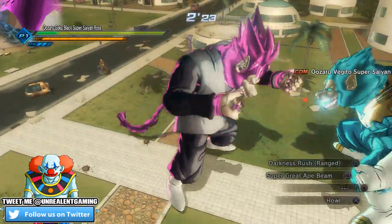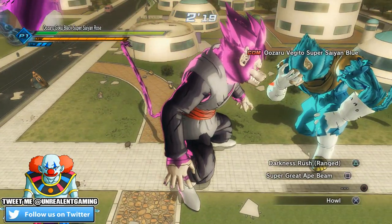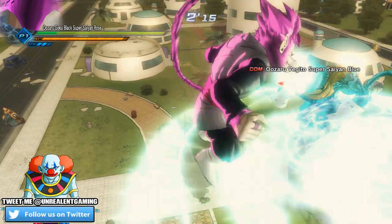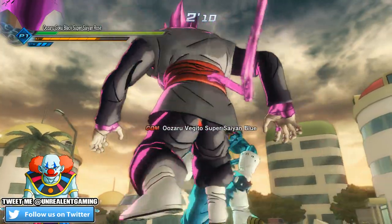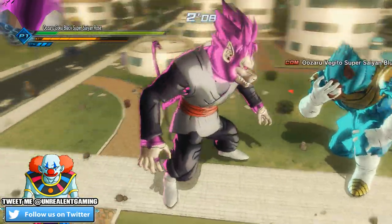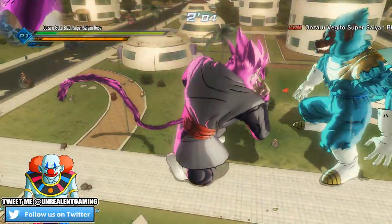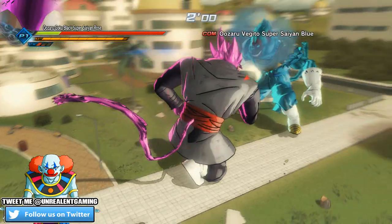If Vegito beats me, I'm going to be really pissed off here. Alright, what is my... I have the Darkness Rush, which is Rage. The great ape beam — can we take down Vegito permanently here? I want to know down below how strong you guys believe Vegito would be, and of course Black would be in these forms. It looks like Vegito's face has now been permanently burnt.